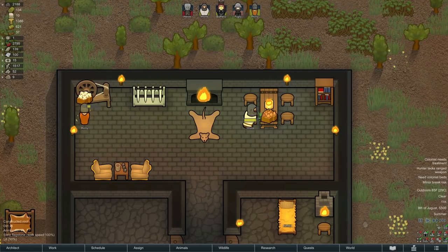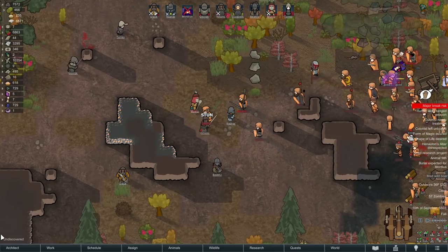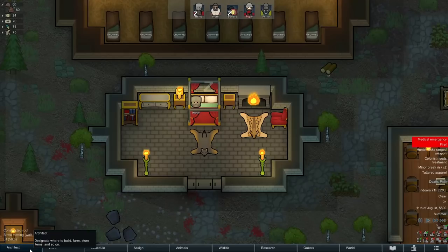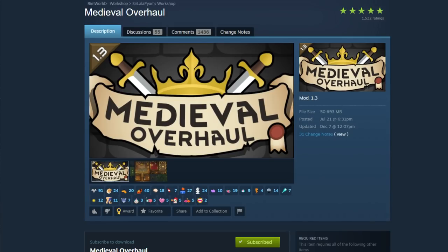This mod allows you to play a completely medieval colony, which is different from just a regular colony with swords and bows and arrows, let me tell you. If you haven't tried this yet, I really recommend it. I've been having so much fun with my medieval colonies over the past month or so on Twitch. You can run a medieval colony using only Vanilla Expanded Factions Medieval, but I prefer to combine this with Medieval Overhaul and a couple other medieval mods for the best experience. I'll link my full mod pack down in the video description.